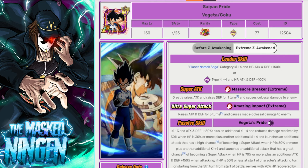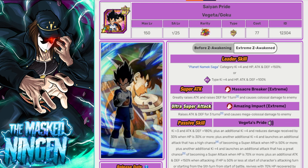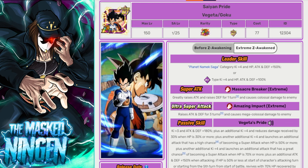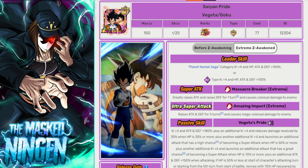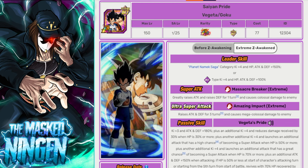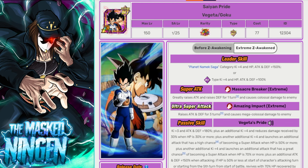LREZAs are always the preferred ones because they are only 10 stages. You get three stones per stage, and you also get a mission completed for beating stage seven which gives three stones, so 33 stones in total for an LREZA.